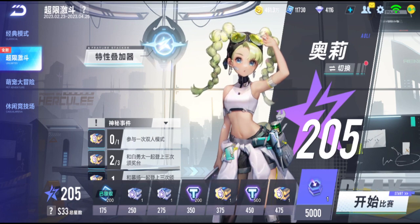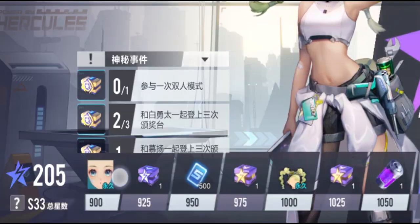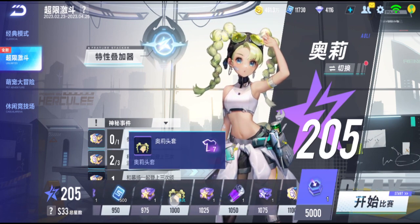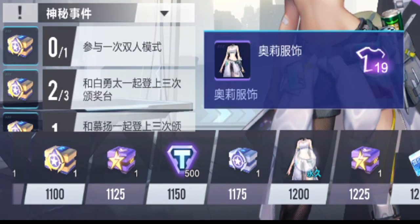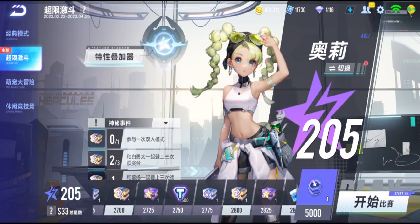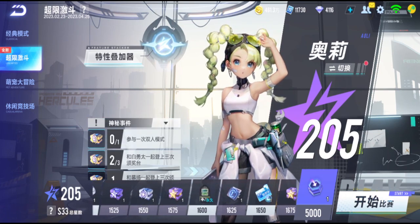If you guys want to try out Oli with the Tika, Olina is in this mode. You can get Olina's costume here — her hair, her expression, and her costume are all here. I'm really gonna keep playing this mode then. You can get Oli's costume for free if you play this mode and get all her stuff, just like Muyang last season.